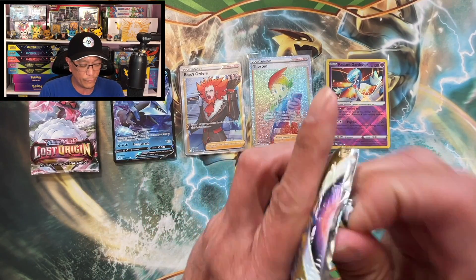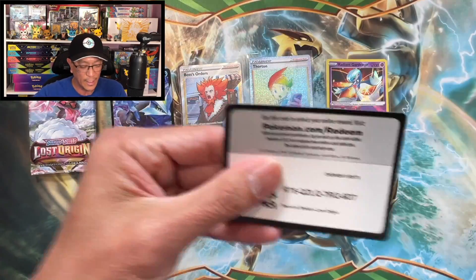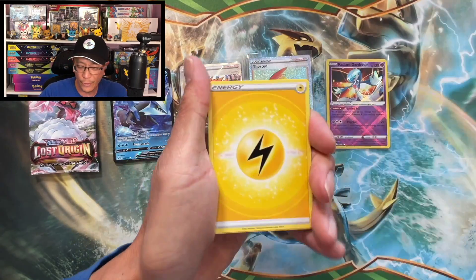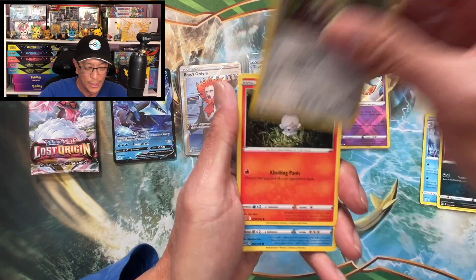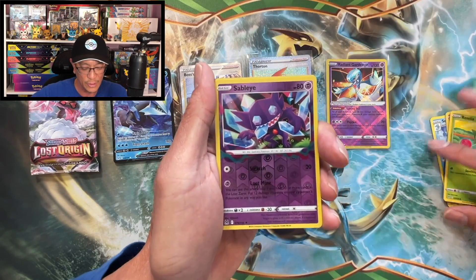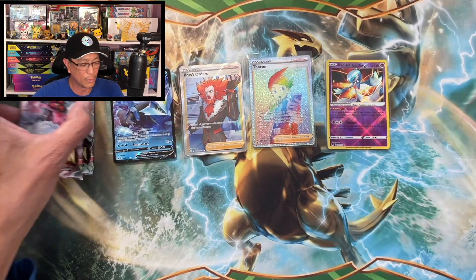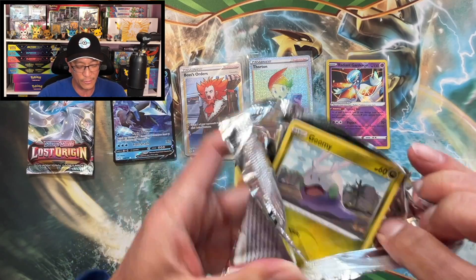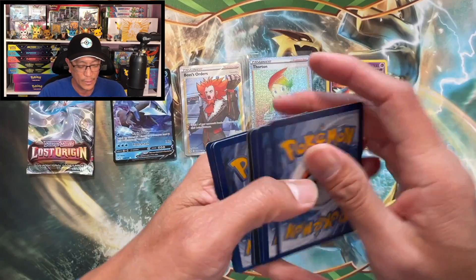Four of the first five booster packs has a hit! We are on fire, hit after hit! Jolteon, Seviper, Stun Fisk, Litwick, Snover, Rhydon, Applin, Roselia, Sableye — reverse holo. Bolos holographic — too bad hollows are not considered hits. B cards or better guys, B cards or better for the profit or loss.